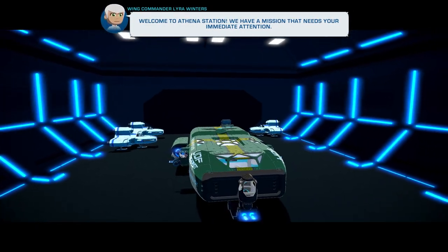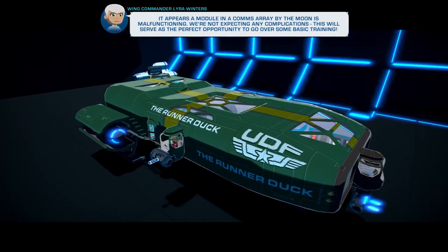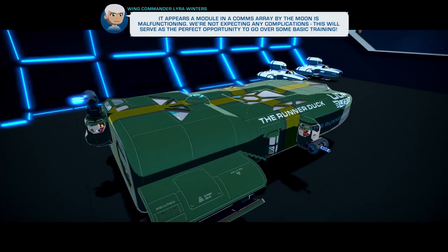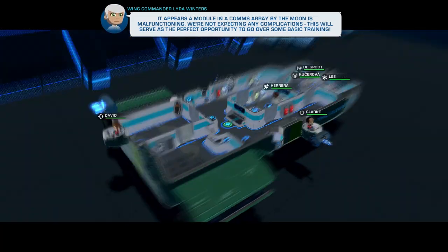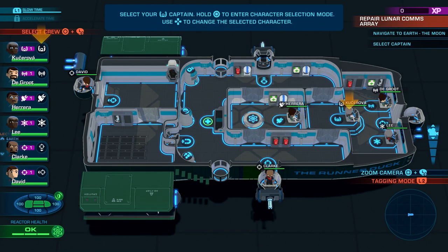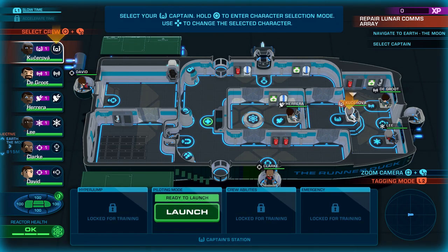Welcome to Athena Station. We have a mission that needs your immediate attention — it appears the module and comms array by the moon is malfunctioning. We're not expecting any complications. This will serve as a perfect opportunity to go over some basic training. We need you to go and retrieve the module, repair it on your ship, and deposit it back into the comms array. It doesn't sound complicated at all. Yeah, we should be able to handle this. So again, this is the tutorial, they're just going to teach us how to play.